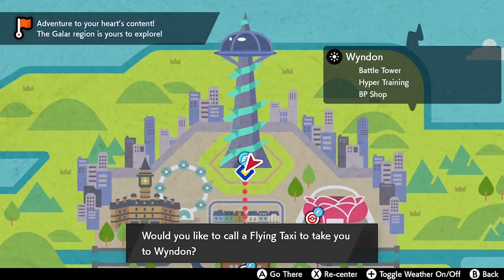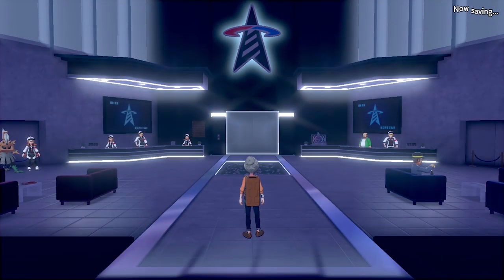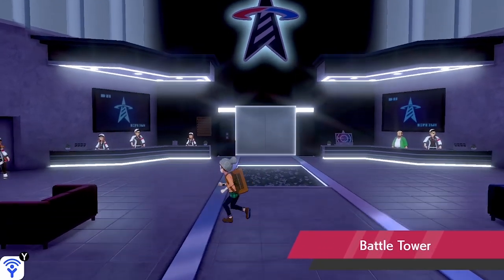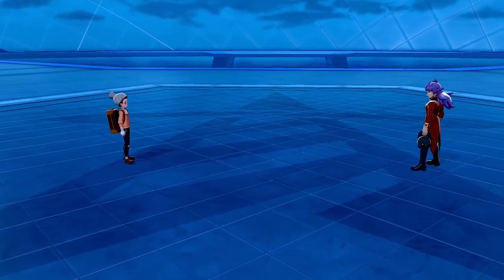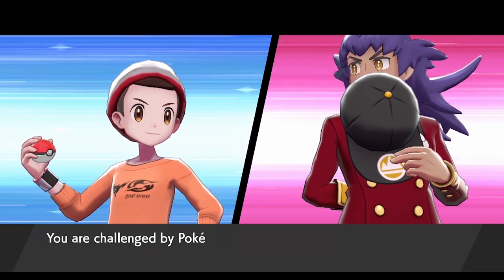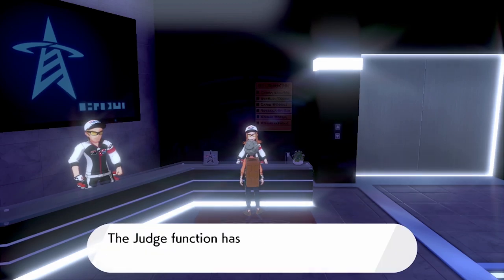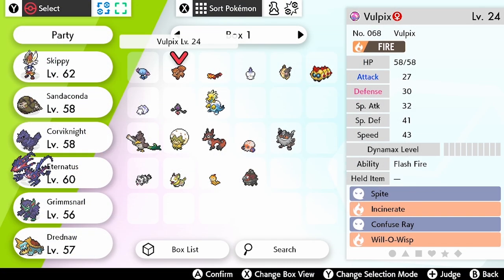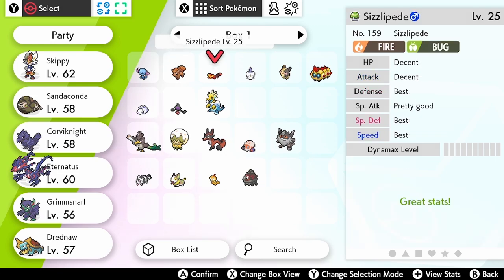The next thing you want to do is unlock the IV Checker. Once you've finished the main storyline you'll be able to visit the Battle Tower in Wyndon. Head inside to the desk at the very top of the room to take part in the Battle Tower challenge, where after four rounds you will face Leon again. After you defeat him you will receive battle points, rare candies, and other useful items, as well as having the IV Judge function opened in your box system, which allows you to check your Pokémon's stats — really helpful for competitive battling.